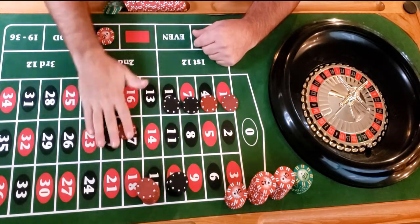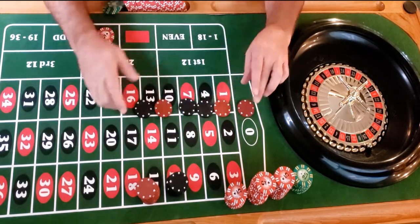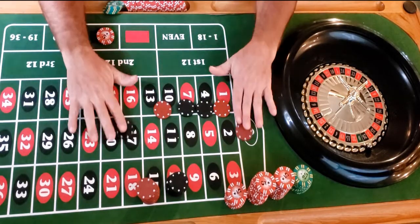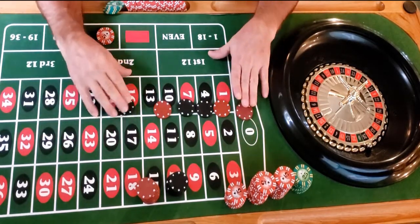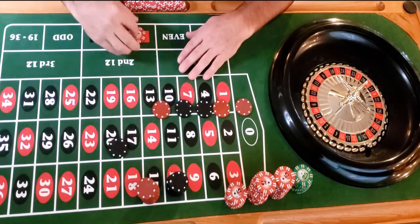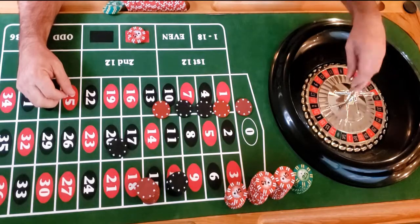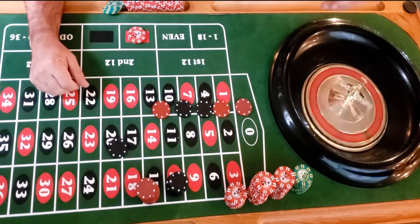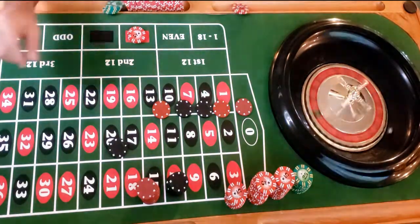The next one was black, so let's put our pattern back up. We have red, red, black, black, and our sixth determiner was black — they're different, so we're using the same pattern again: red, red, black, black, red. Moving to red with ten dollars. I'll put our profits over here to keep track.